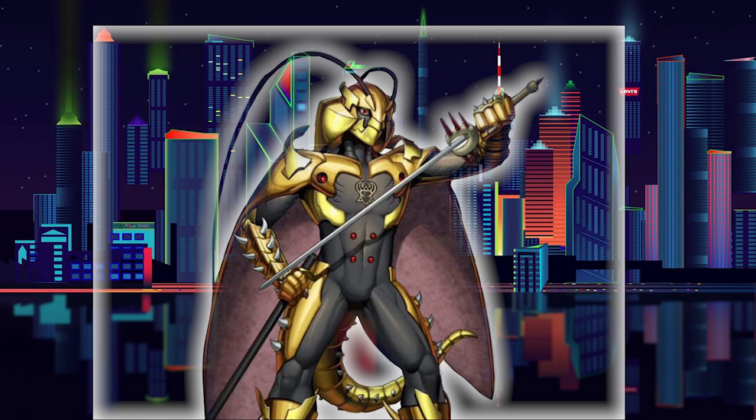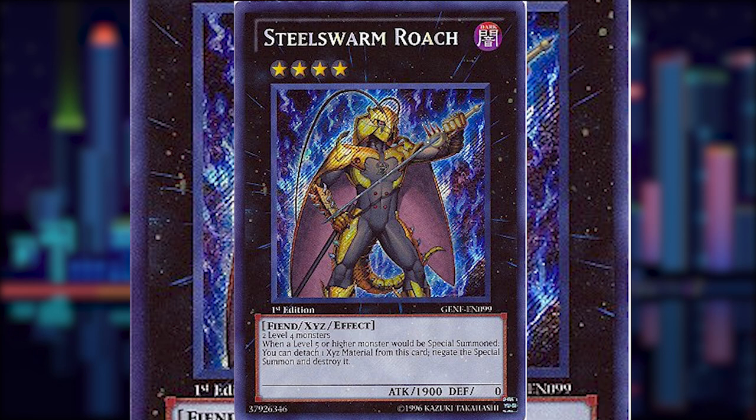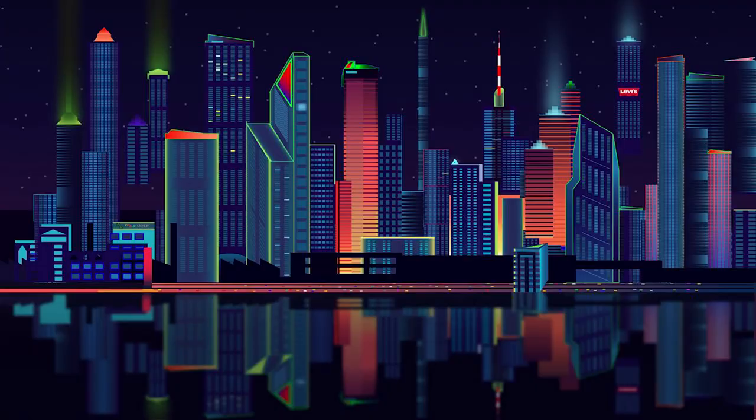Steel Swarm Roach is currently one of the strongest rank 4 monsters in the game. His effect is simple but extremely useful. That hard exoskeleton isn't just for show — he's the Synchro Monster hall monitor, and there's no sneaking past him. On a quick effect, when a level 5 or higher monster would be special summoned, you can detach an exceed material from him to negate that summon and destroy the monster. It's not once per turn either, and if brought out in a standard way, you'll be able to use this effect twice. His stats aren't all that good — only 1,900 attack on a rank 4 — but his effect is really strong.